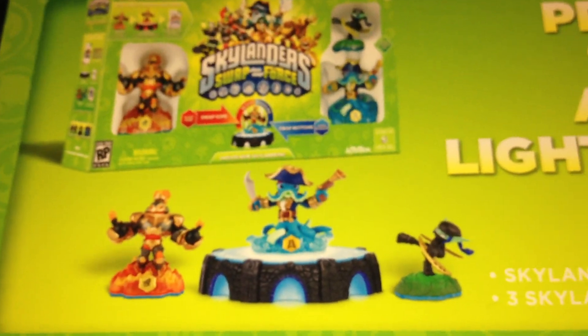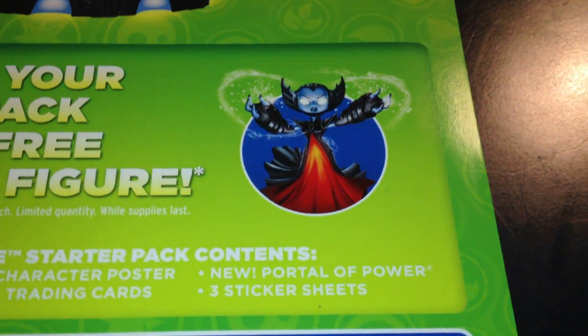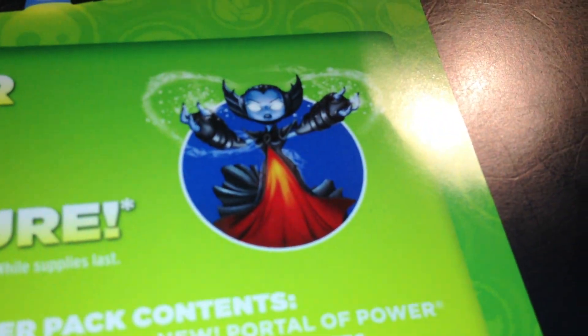There's Blast Zone, Washbuckler on the Portal of Power, and Ninja Stealth Elf. It says 'Pre-order your starter pack and get a free Lightcore Hex figure.' I pre-ordered the starter pack at Best Buy, so I'm gonna get her. I don't have Hex at all yet, so this would be great.